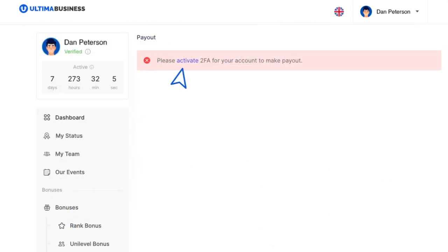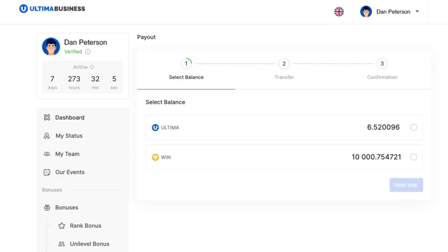On the following page, you will be asked to activate two-factor authentication. This is a necessary security measure to process your payout. Once you've set up your Google 2FA,